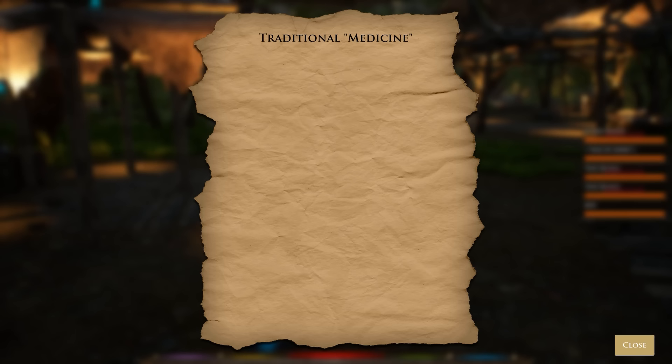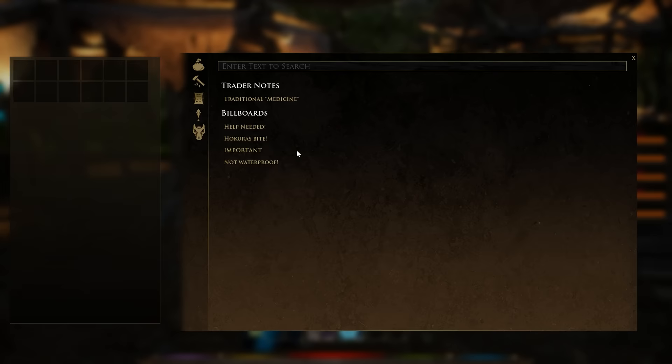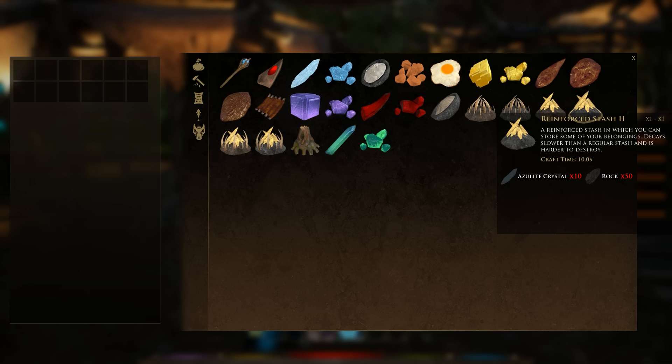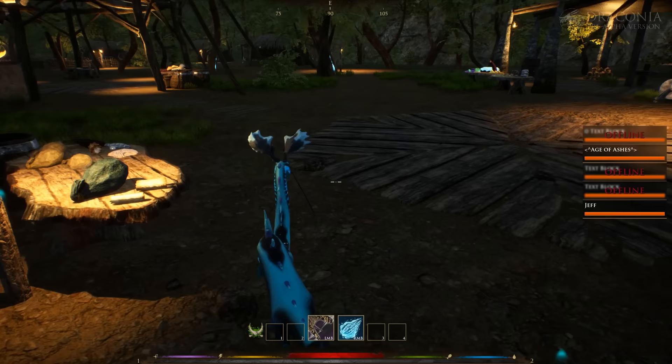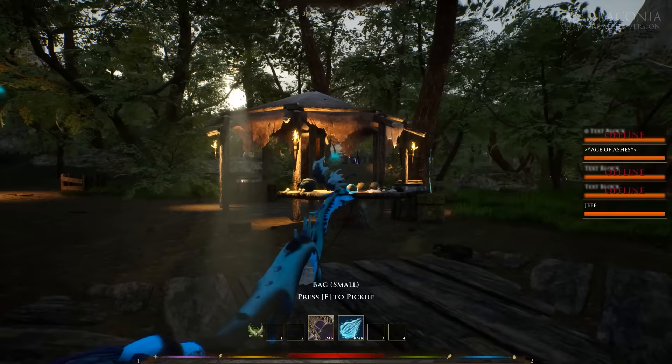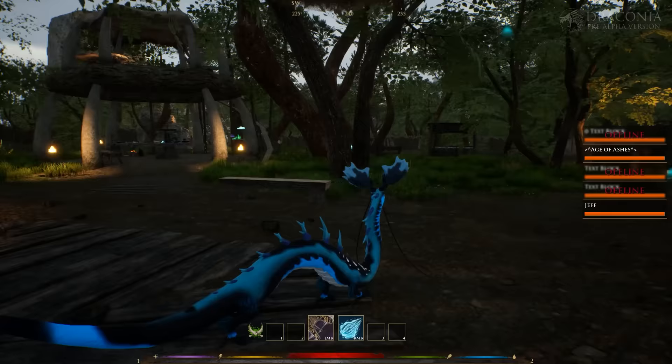I have an inventory system, I have a crafting system. I can craft all of these items if I want. There's a fried egg — you can make food too. This game is a little bit more than your average eat, sleep, drink, and grow. This is a MMORPG dragon game. You play as a dragon in an open world MMORPG.